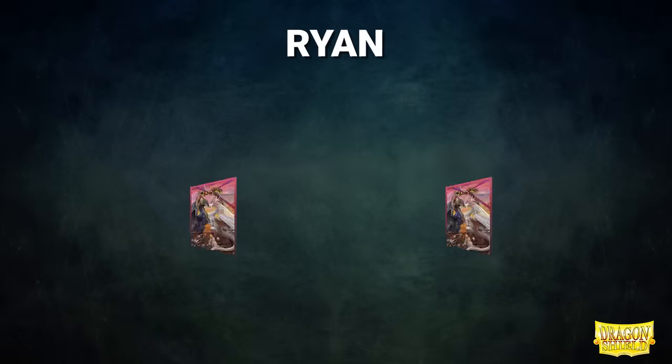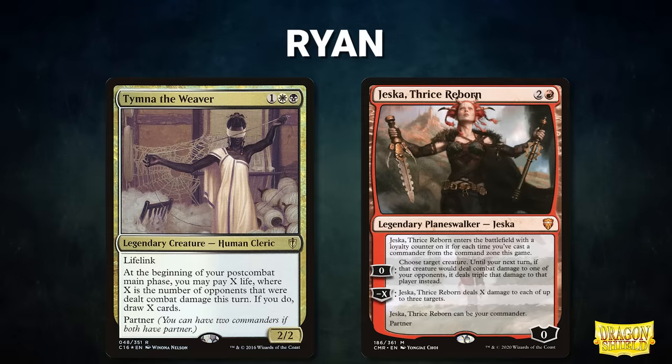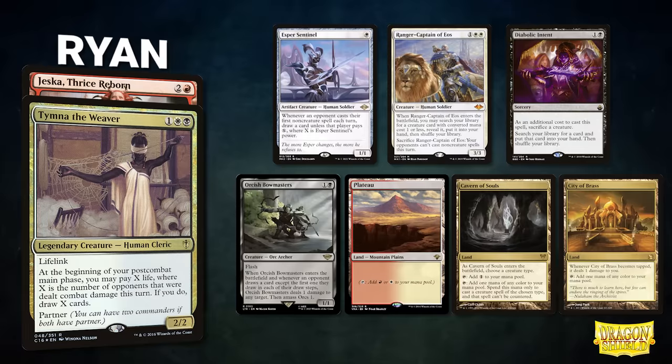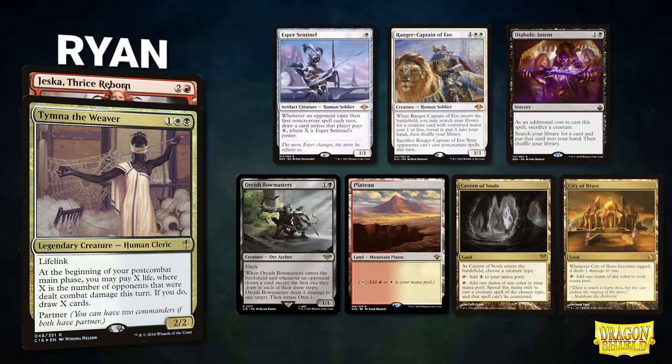Next, we have Ryan, piloting the partner pair of Tymna the Weaver and Jeska, Thrice Reborn. This deck seeks to cast Ad Nauseam as fast as possible or grind advantage with its commanders. Ryan's opening hand contains an Esper Sentinel, Ranger Captain of Eos, Diabolic Intent, Orcish Bowmasters, Plateau, Cavern of Souls, and a City of Brass.